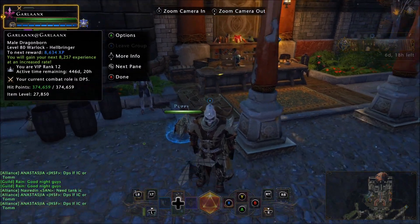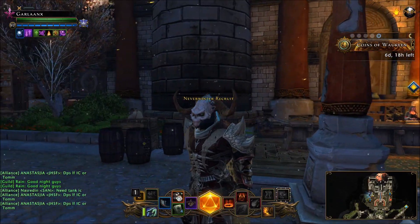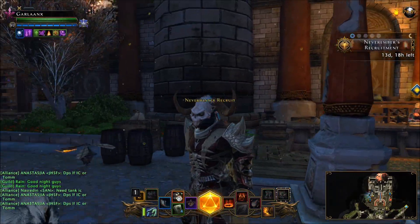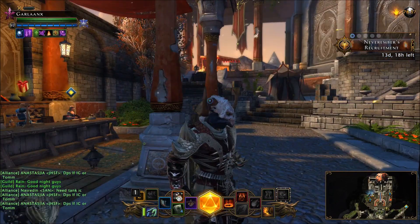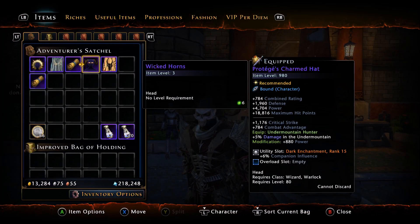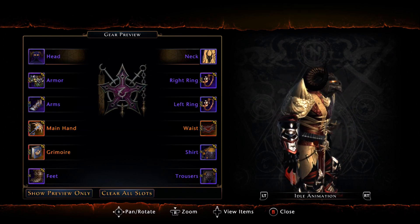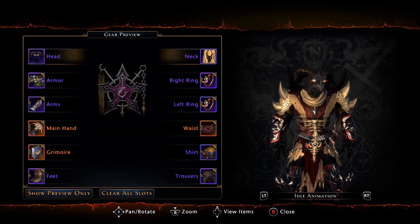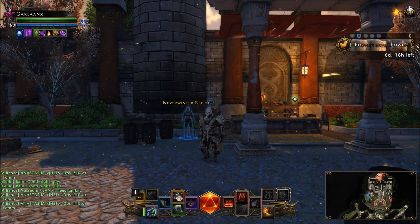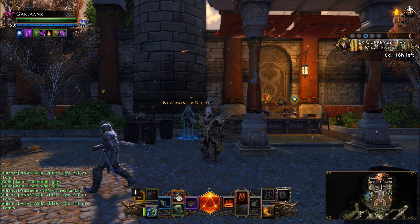Here is the Orcus helmet for reference — the horns are actually different than the Orcus helmet. The Wicked Horns kind of wrap around more. This is the Orcus helmet on a Dragonborn, and the Wicked Horns do look a little different — you can see these are definitely different from the Orcus helmet. All in all, not too bad — 15 bucks, spend your money how you're going to spend it. That's all I got for you. Remember to sub to the channel, jump in the Discord, link's in the description. I'll see you guys real soon.